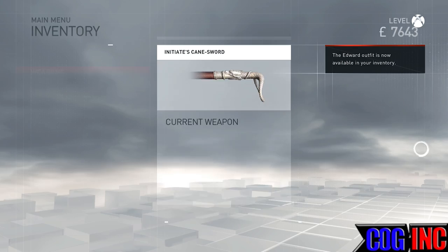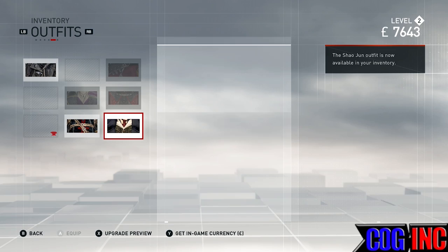Come over here to the inventory, down to outfits. This is a different outfit for a video that I will cover. Here's the Xiao Zhan outfit right here.